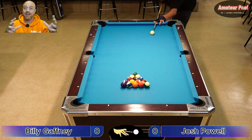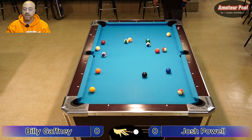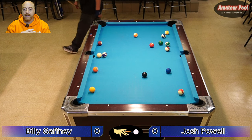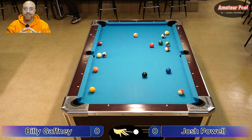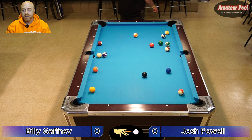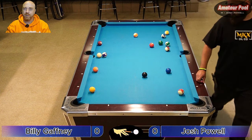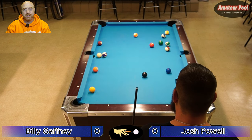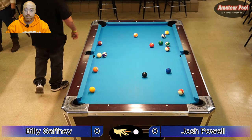Looks like he won the lag. We're playing on the Valley tables today. There are only two Valley tables in this pool hall, but there are so many teams in this league that we have to rotate playing on them. Normally we play on Diamond tables, but the two Valleys are open and have to be used occasionally. They're a lot slower than the Diamond tables. It's got Predator felt — first time I played on it I thought it'd be faster, but it's really not.